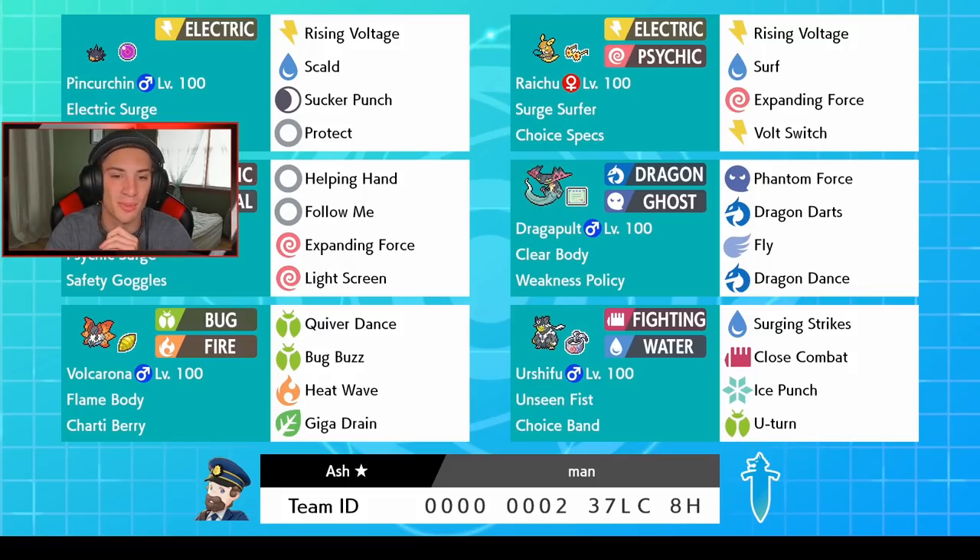Raichu also has Surf, Expanding Force because he is Psychic type — that's spread damage as well — and Volt Switch, which is going to be amazing and tons of fun. Then we got Indeedee to set the Psychic Surge, which works well with Alolan Raichu. The moveset on Indeedee has been pretty standard — Expanding Force, Follow Me, and this one has Light Screen too. It has Psychic Surge as its ability and Safety Goggles.